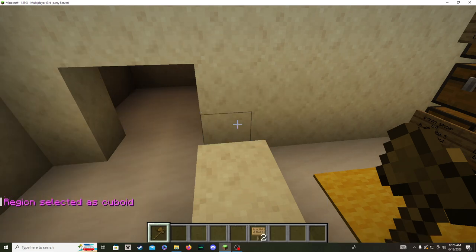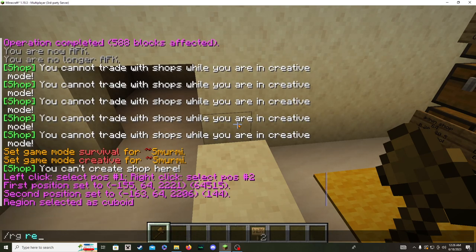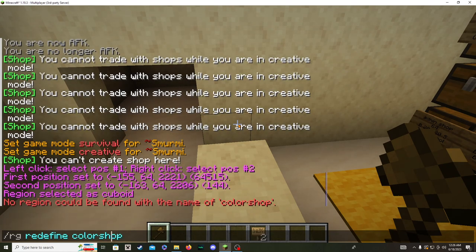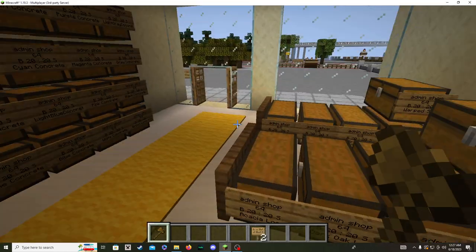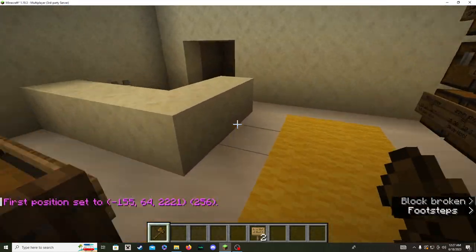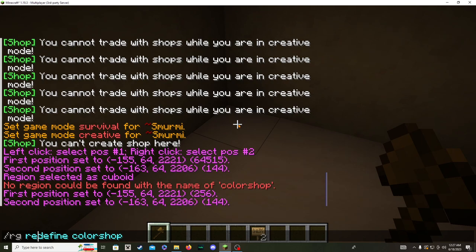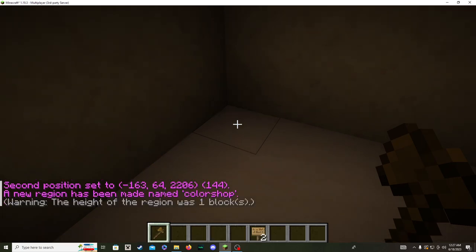Let's do region redefine 'color shop' - and redefine is spelled wrong there. It says no region could be found with that name, which means we don't have a region here. So we'll do region define 'color shop' and it says the height of the region is one block - that's a common issue, meaning it's only the height of the selection we made.